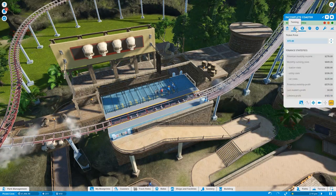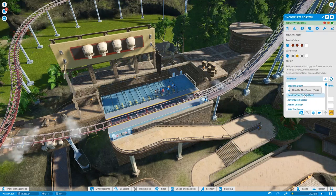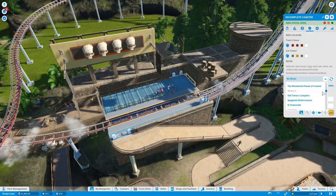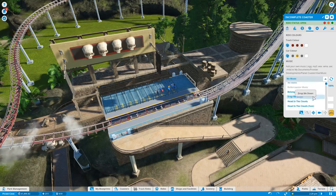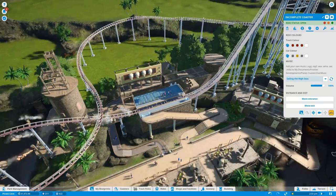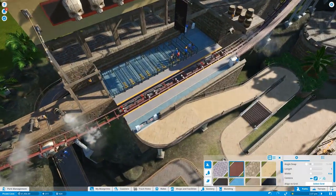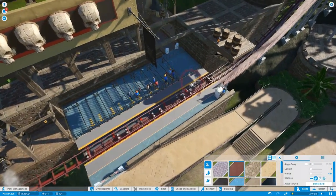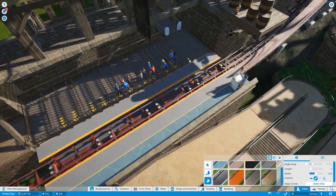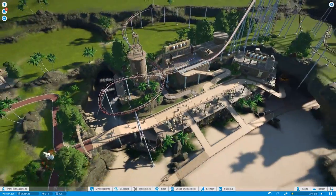We haven't got any triggers — I don't really care about that for now. What I do care about is some music. There's absolutely loads of them. Shanty towns, sailing the high seas — that'll do us quite nicely. The entrance and exit is all in. We do need to go to paths and change it so it's a decent colour. Job done.